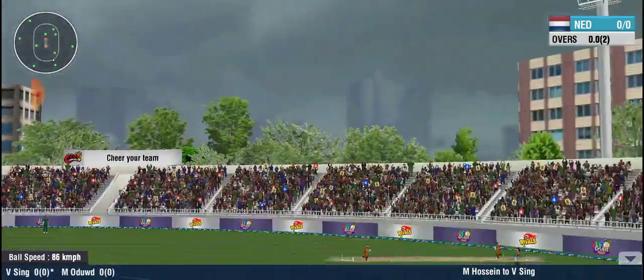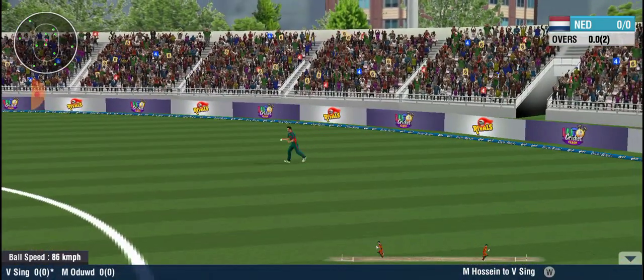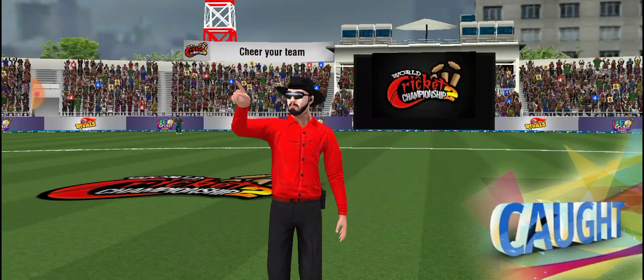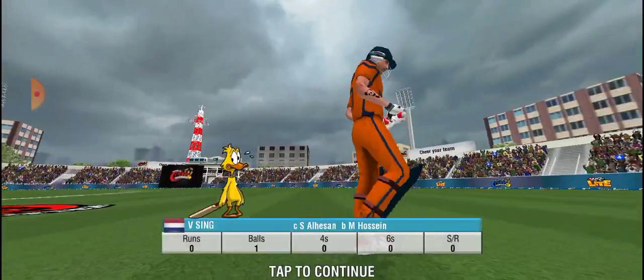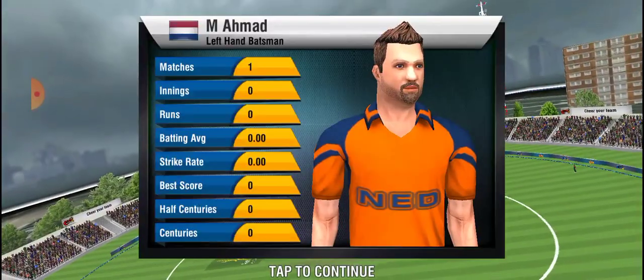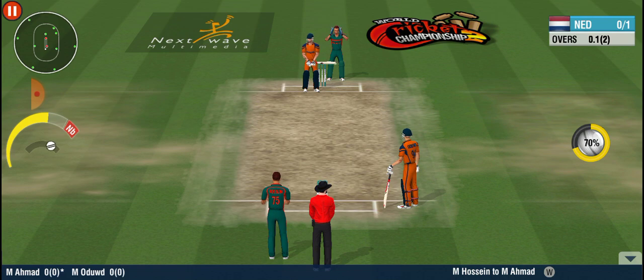He looks to sludge that one between long on and long off from normal runs. A safe pair of hands from the fielder. That's the first wicket down in this innings. A new batsman walking in — hope he can save his team's hopes.